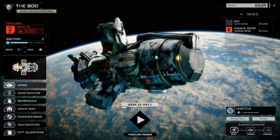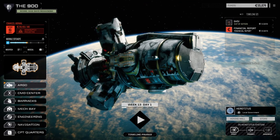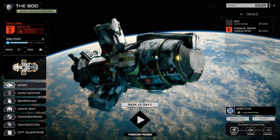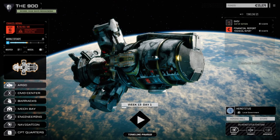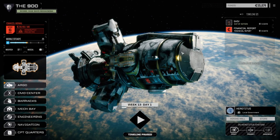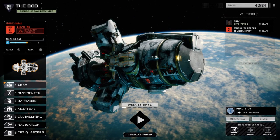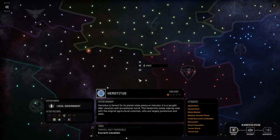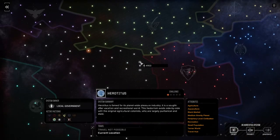Welcome back to the next episode of the 900 Battletech Flashpoint series. I had to shift planets between episodes — we spent all that time repairing our mechs and getting them updated, but there were no contracts on the planet, so I had to jump. If we go to the star map, we are here on Hetroditus — we moved from Lyrton.